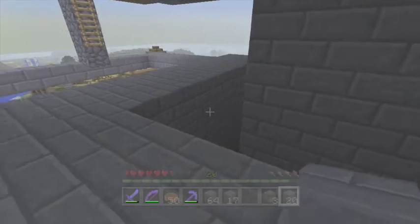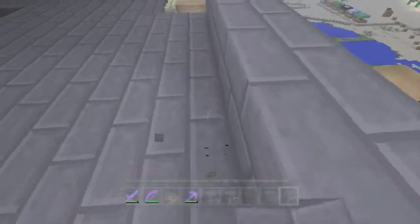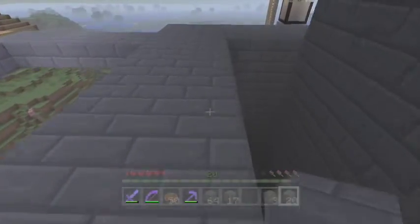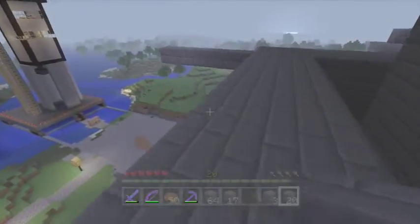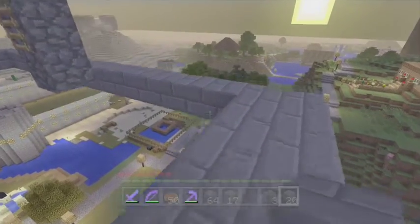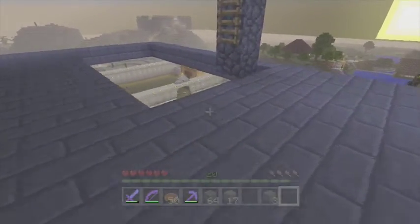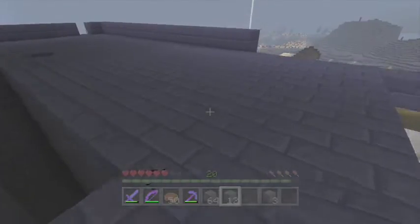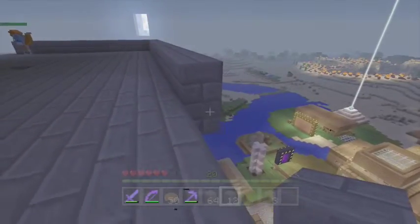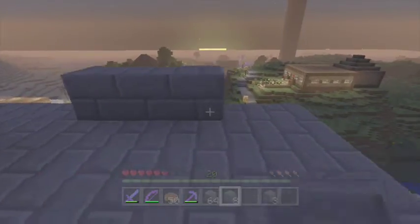Hopefully that'll look good. So we need to make sure this is right — one, two, three, four, five, six, seven, eight, nine. So it goes nine out there. We'll count that out again — one, two, three, four, five, six, seven, eight, nine. Now what we need to do is fill this all in because we don't want to fall. On the ninth block, it's going to go out like that.